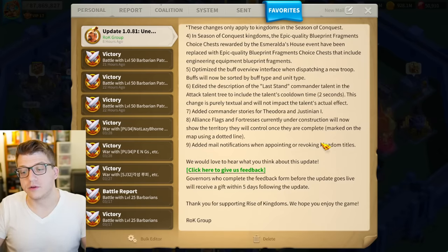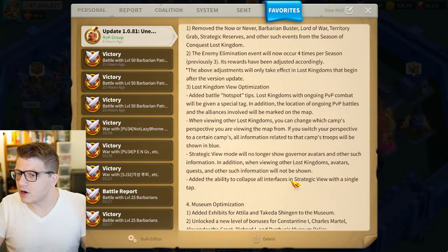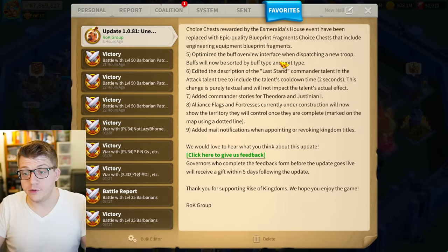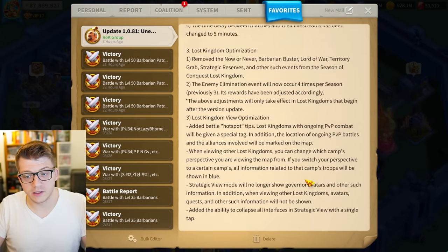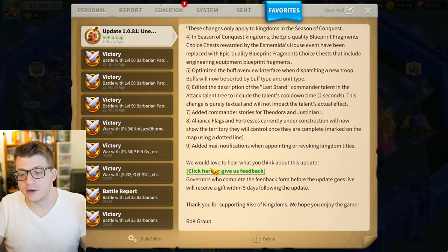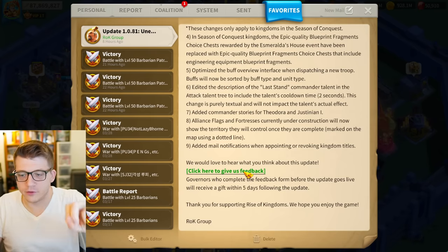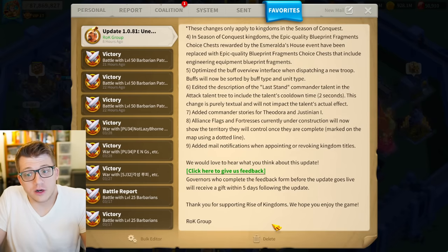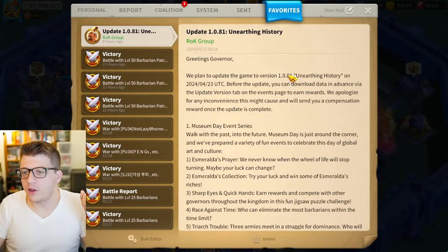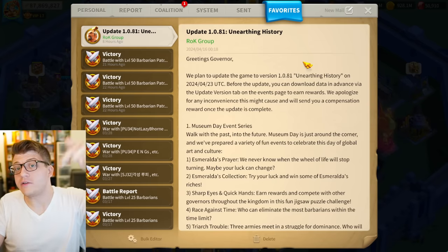Overall this is a pretty good update. There's a lot here that I like. The thing I don't like is really just removing those events — that just seems pointless. But new museum relics are awesome, and there are tons of quality of life improvements which is really good. Let them know what you think by clicking the green button in your in-game mail — give them constructive feedback, criticism, or just say good update. Drop a thumbs up if you made it to the end — it really helps get the video out into the YouTube algorithm.